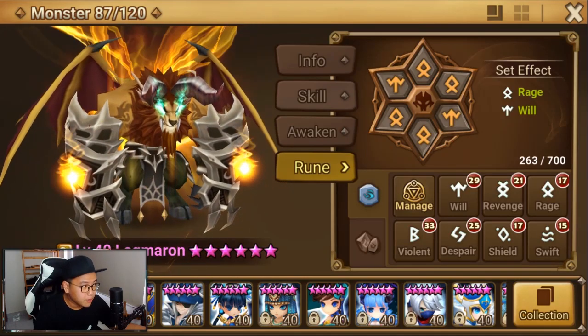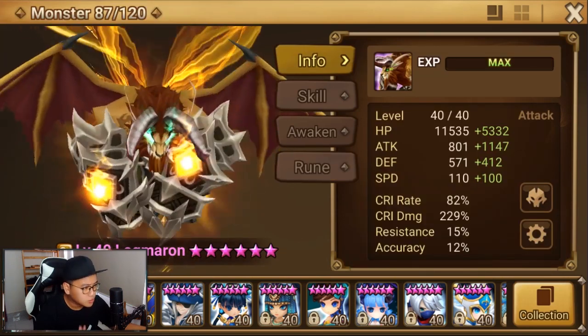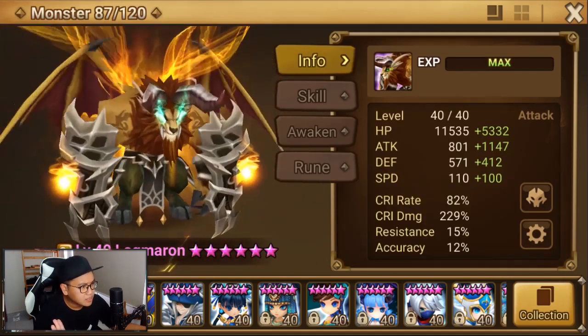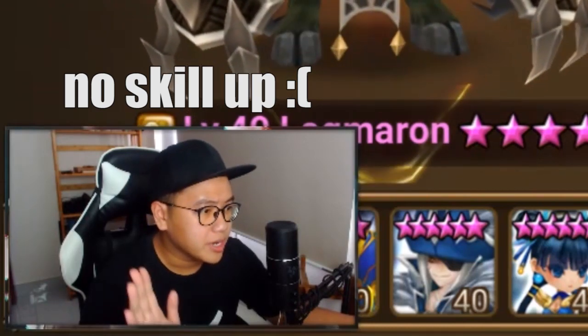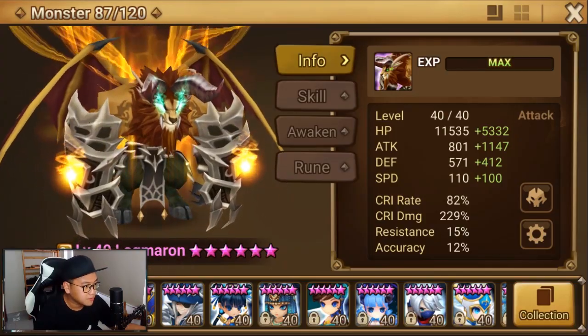He's on the rage build for now — speed, crit damage, and attack. I could try a swift build, but since we're not doing RTA with him just yet, I like to see big numbers, so rage build it is.